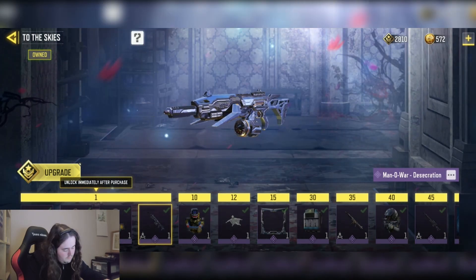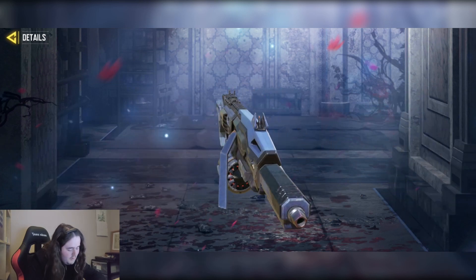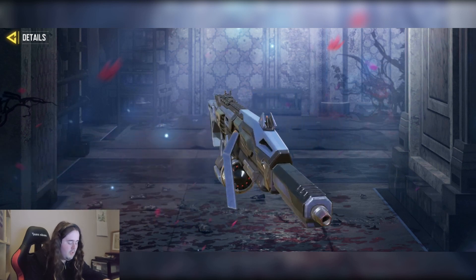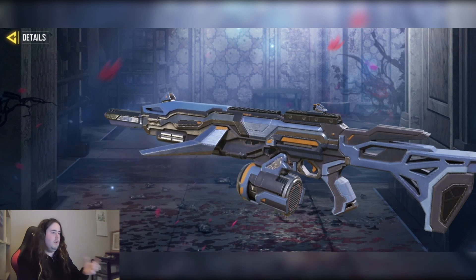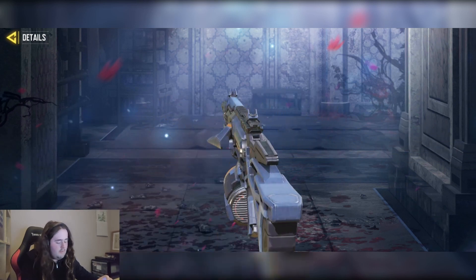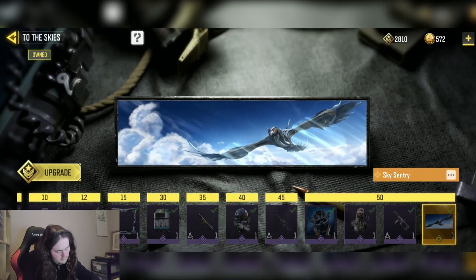We have the Man of War — I think it's called Desecration — kind of modeled off an airplane. This one's actually quite nice for the Man of War because the base Man of War doesn't have the best iron sights, whereas this one has customized sights. If you want a Man of War with better iron sights, definitely get this one. Stick a seasonal camo, gold, platinum, or diamond on it and you've got a decent skin. It's not really my kind of skin, but it gets a five out of ten.